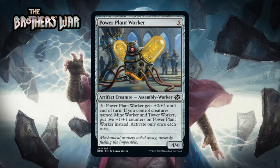Next up it is Power Plant Worker, which for five generic mana is a 4/4 artifact creature assembly worker at common. You can pay three generic and it gets +2/+2 until end of turn — or if you control creatures named Mine Worker and Tower Worker, you put two +1/+1 counters on it permanently instead. Activate only once each turn. This one is a little better than Mine Worker. A five-mana 4/4 that can buff its power for three mana is a solid card, and you can use Power Stones to pay for that ability so it feels a little cheaper. The upgrade when you get all three in play is impressive since the buff is permanent. I think this is a C.